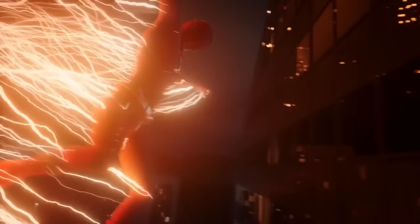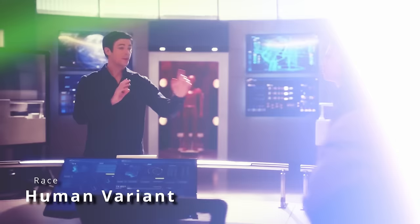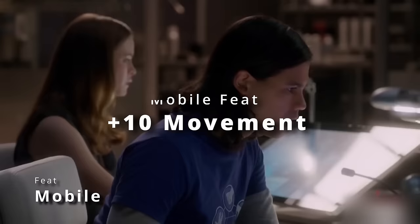We're going to be a human — specifically human variant — to give us a little boost to our speed. Our base movement speed is going to be 30 feet, but being a human variant does give us a feat right at first level. So we're going to take the feat Mobile. This is going to boost our movement speed by another 10 feet.